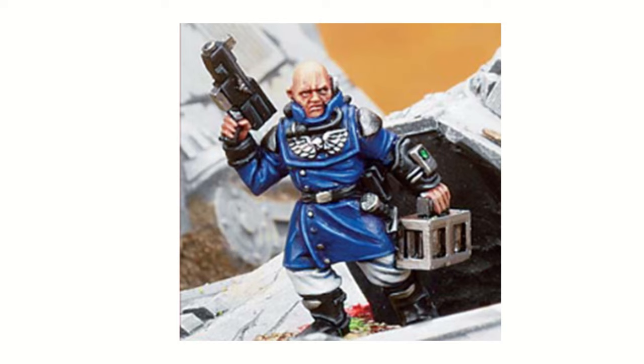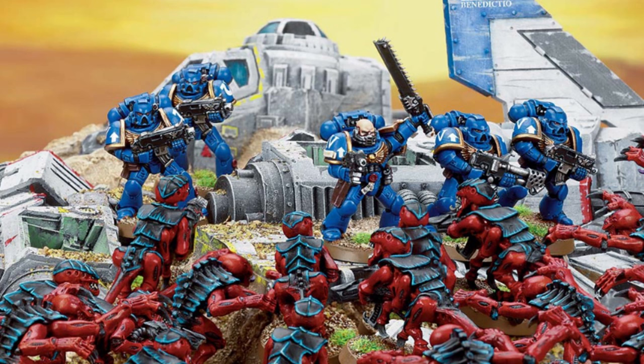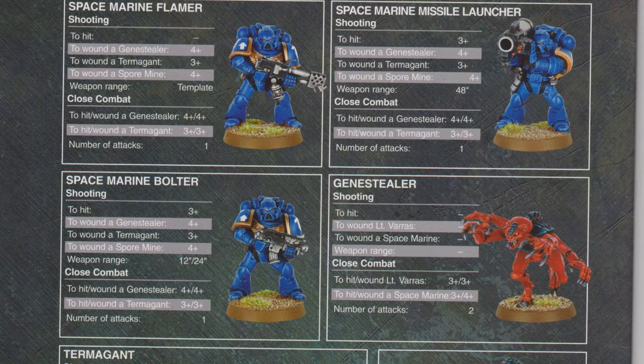Lieutenant Varus is a peculiar miniature. He was bundled with a squad of Space Marines in 2004, but he wasn't a Space Marine — he was an Imperial Pilot, famous for crashing the Aquilalander on McCragge during the Eternid invasion of the planet. He's needed to play the missions that came with the Battle for McCragge set, and he has stats for those missions — a regular human with a bolt pistol.